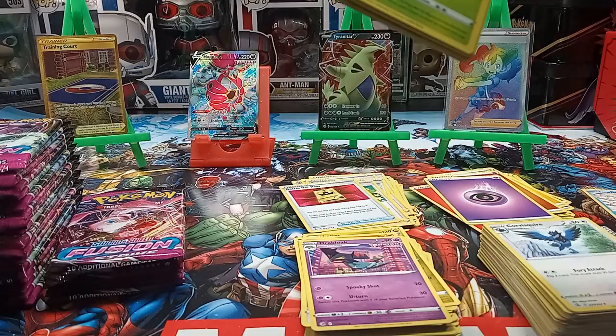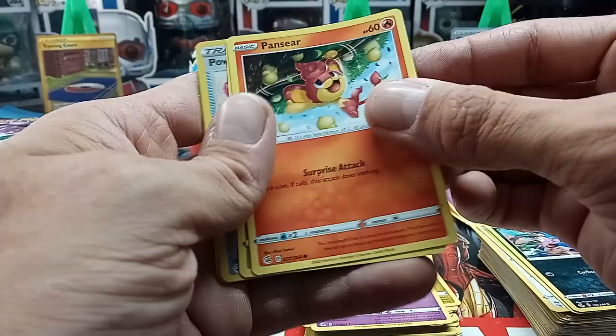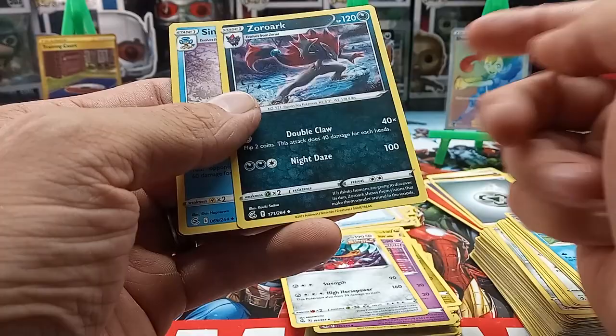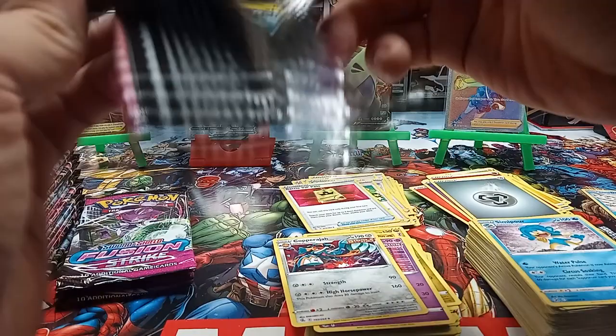We got a Grubbin, a Mankey, Corvo, Grunk, Pansear, Grookey. We got a Power Tablet reverse holo Fusion Strike, energy, a Copperajah Single Strike, a Zoroark, and a Simipour. We should have some Stage One and Stage Two Pokémon to make some more decks with — which is why we bought this box.